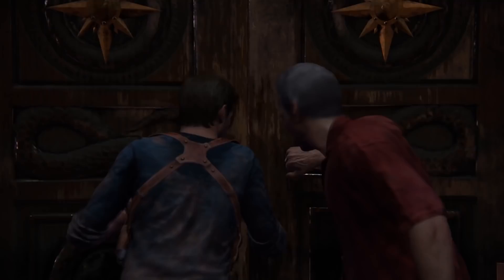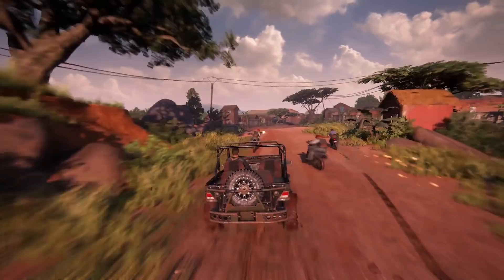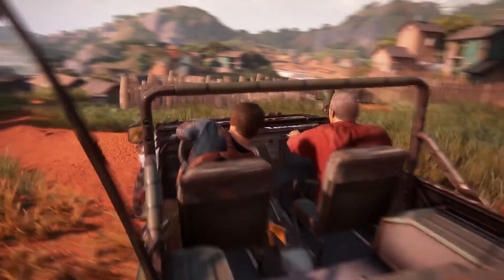Having realized Rafe tracked him and his cohorts down via GPS, Nate and Sully begin their escape — at first stealthily, but very quickly, in expectedly dramatic fashion — as they hope to meet up with Sam and outrun their competition. And thus begins a surprisingly lengthy but never boring race-slash-platforming brawl-slash-chase rooted in two pillars of Uncharted's action ethos: purposefully related to the characters and story it finds itself in, and purposefully cool, fun, and surprising for the player.